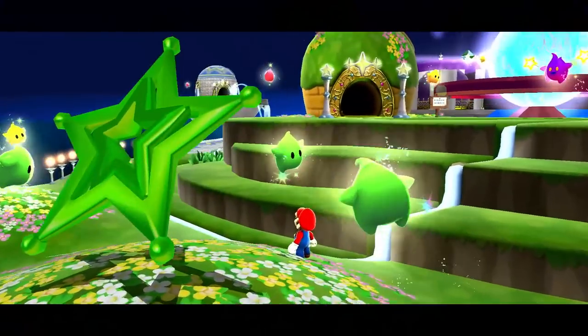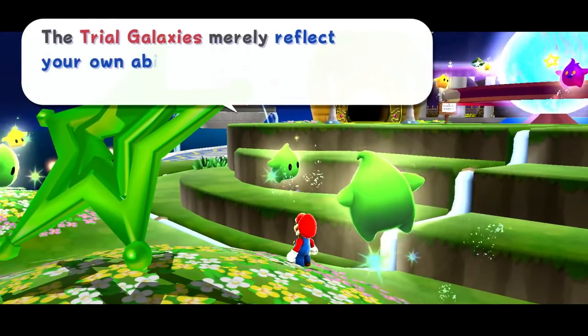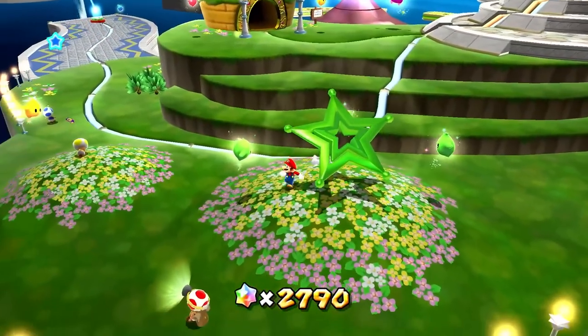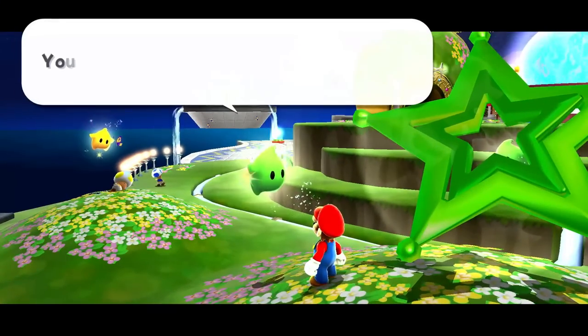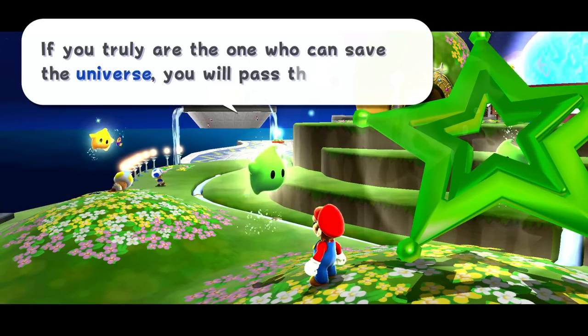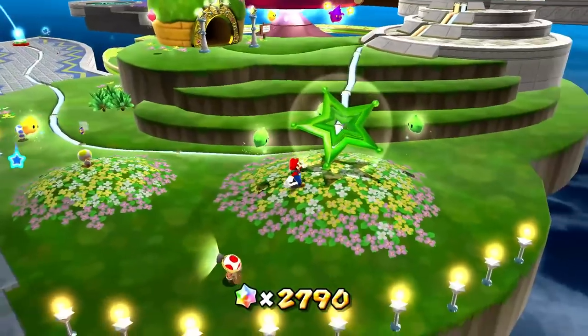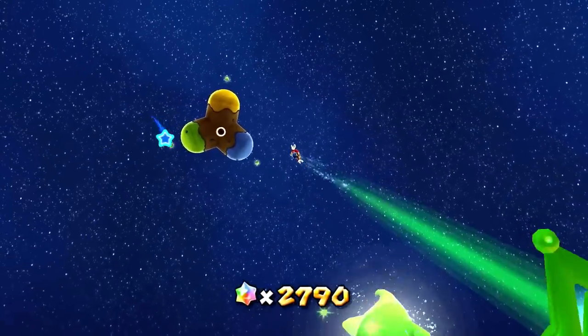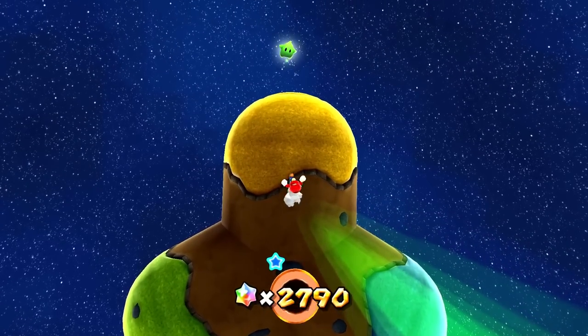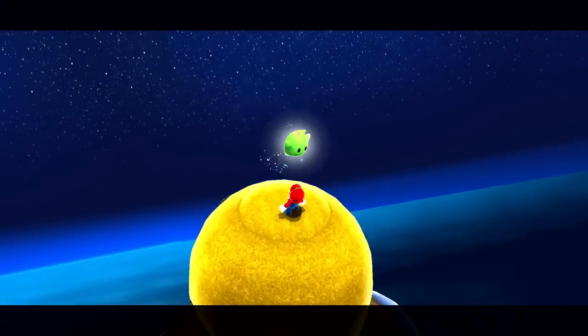The trial galaxies really reflect your own abilities. You may find great joy, or great disappointment. You may try three types of trials. If you truly are the one who can save the universe, you will pass them all. Okay, let's give it a try then. I don't know if this is something we're supposed to tackle now or after we beat the game, but if it's available now, I'm sure we can try it.